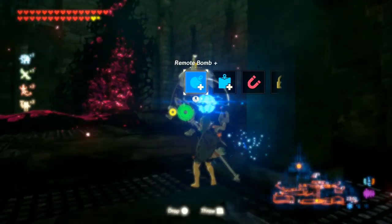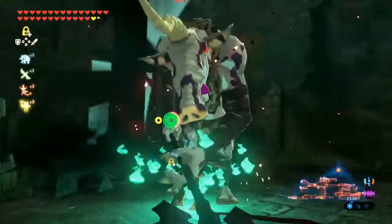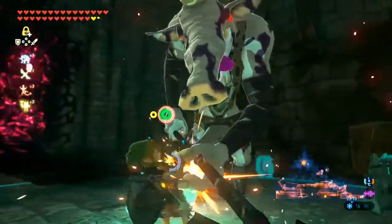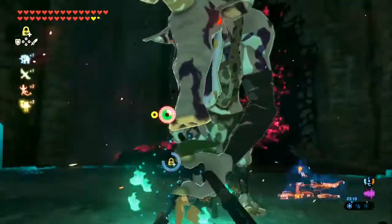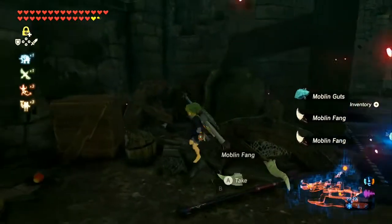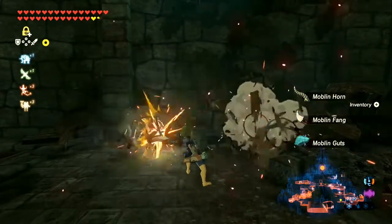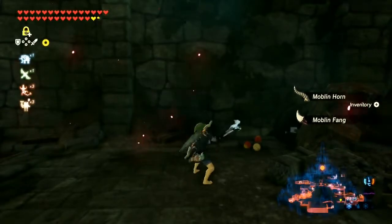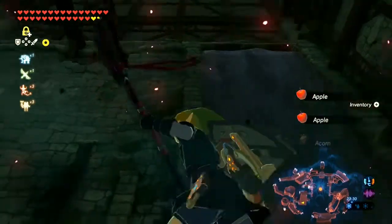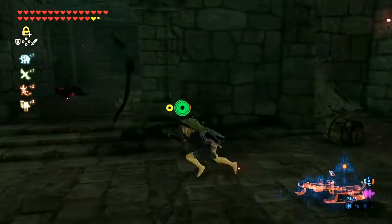I'm gonna go here — hello Moblin, was not expecting you to be so strong. We're gonna need the Boulder Breaker for this. Come on, you ain't gonna last forever buddy. There we go — thank you. We've got the Royal Guard Spear as well as Daruk's big sword. You can make your way up high with the waterfall, but we're not going to do that simply because I want to see all there is to see on the lower levels first.